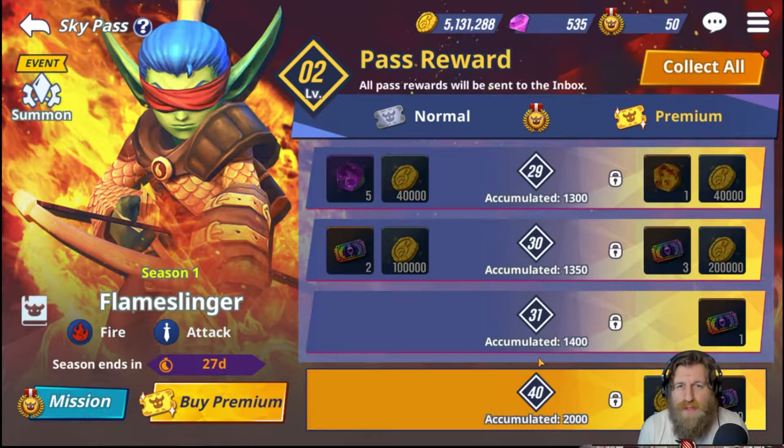Let's weigh up whether the premium is worth it. The free version nets you in total: 1 million gold, 5 pickup summon tickets, 5 heroic skill-up stones, 2 heroic awakening stones, and 1 heroic evolutionary splendor at max level 30. You're going to get all those rewards just for playing the game — basically carry on doing your dailies as normal and you'll get this stuff anyway.